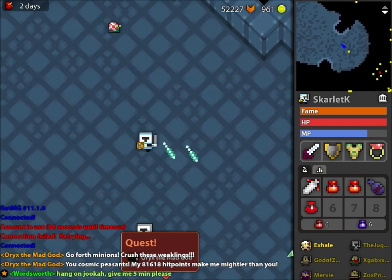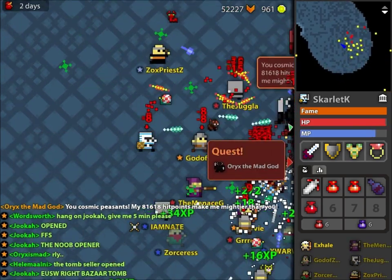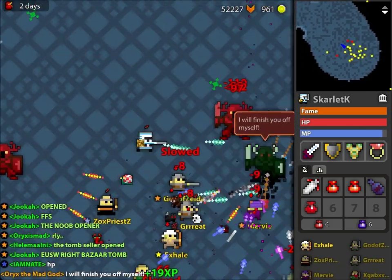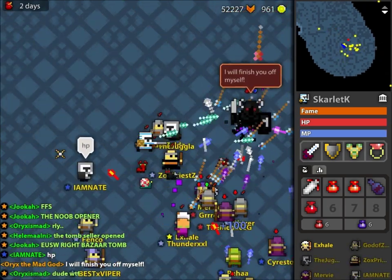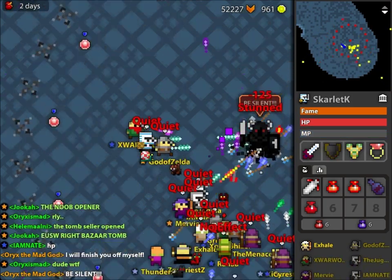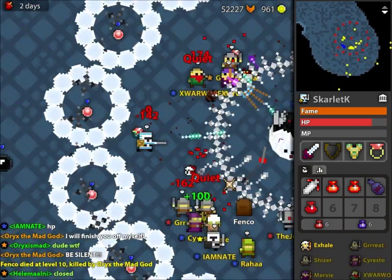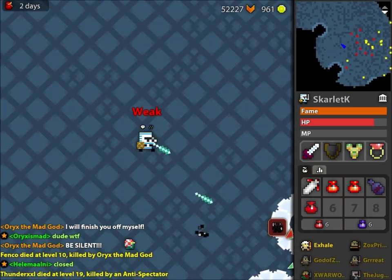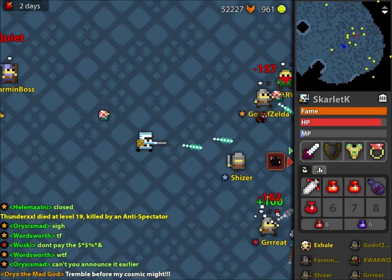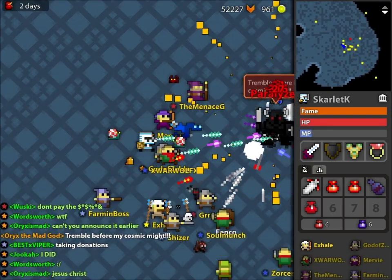I'm getting some pretty bad lag, so I'm going to let Kenny take on that boss while I talk about Oryx. Oryx has 18 different attacks ranging from blind, quiet, weak, slow, and dazed. He goes through around 10 different phases. If you want to know more about it, you can go to Oryx's official Wild Shadow page. But basically you can just see what Kenny's doing.